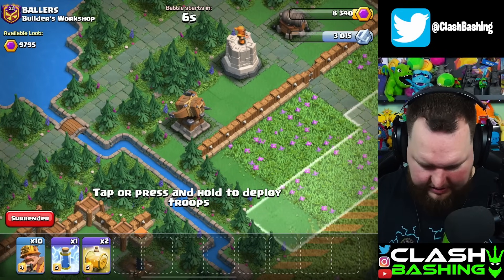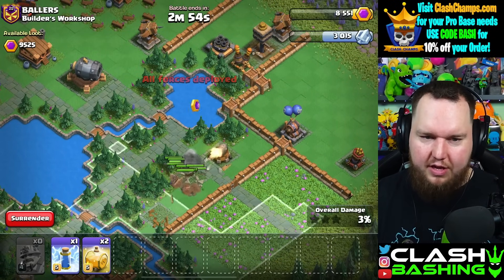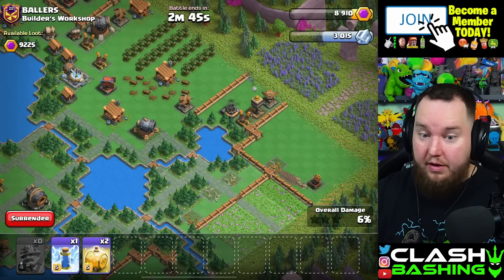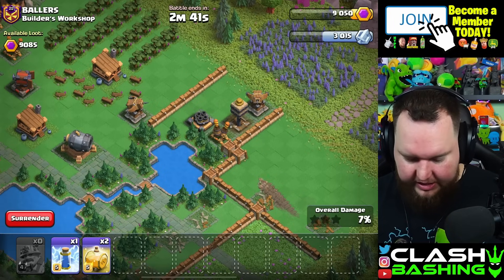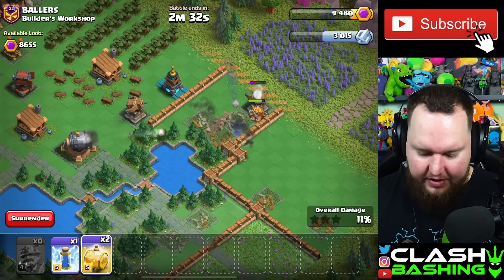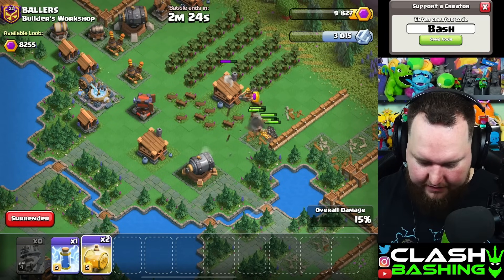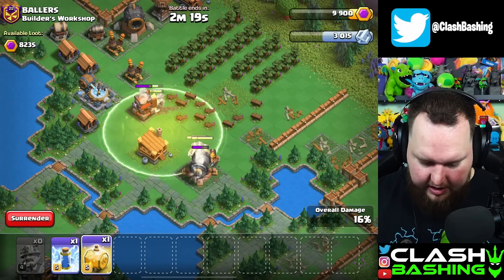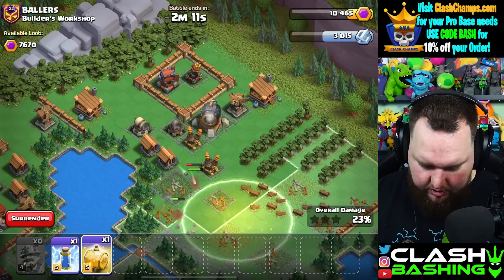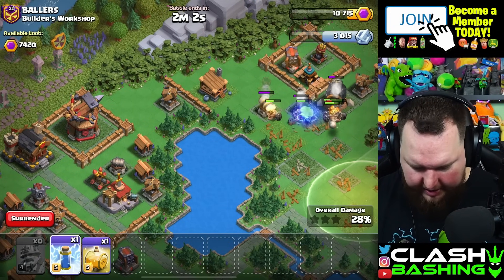I'm going to go to the spear thrower here and just let these guys work to the right side and see if we can heal them up and keep them working through here. Get them clumped so they get on those defenses and get them down as quickly as possible. We'll use that heal when it's appropriate. The cannon doesn't even get to shoot them — the crusher too, they're too fast. This is why I really like the frost: these guys are so quick that you can get away with using frost. We're going to get a little split here but I think we're really good. Let's throw a heal right in here to get them topped off to full health.